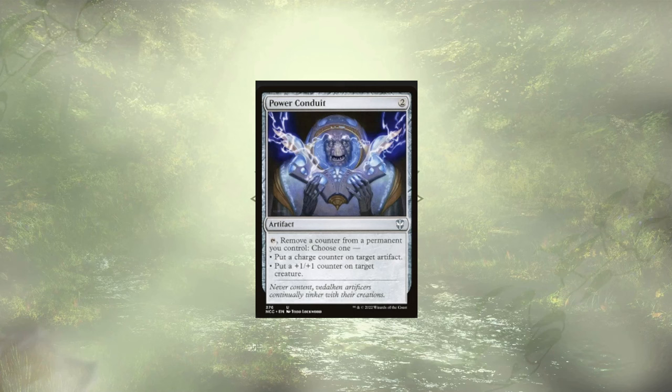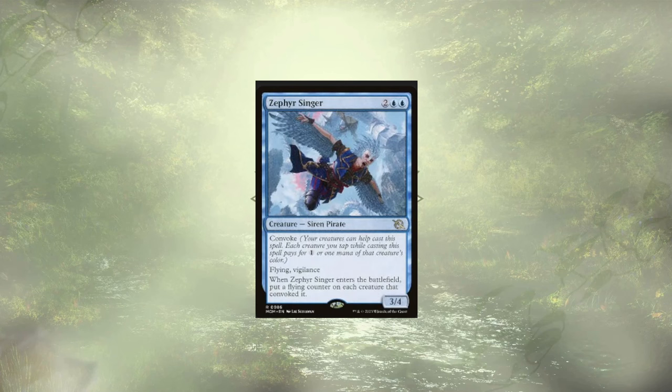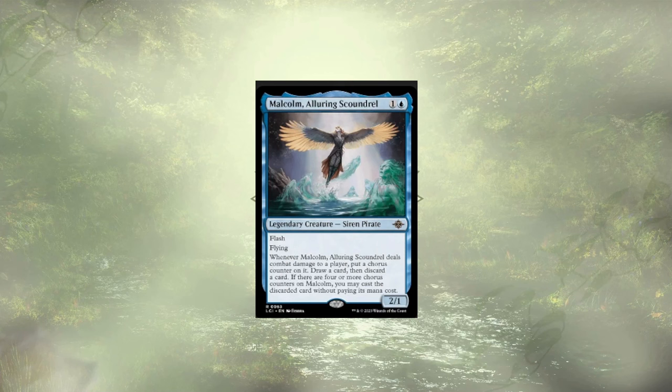Moving into our creatures, which make up the majority of the additions, we have Zephyr Singer, who wants us to Convoke to add some flying counters to some non-flying pirates, giving them some evasion to get in for that damage and stick around for the long term. Malcolm, a lowering scoundrel, is up next, and we're looking to get them out early and attack with them often. The first three attacks are going to fuel our commander, and the fourth attack on is going to let us cheat out some powerful pirates or powerful spells in general.